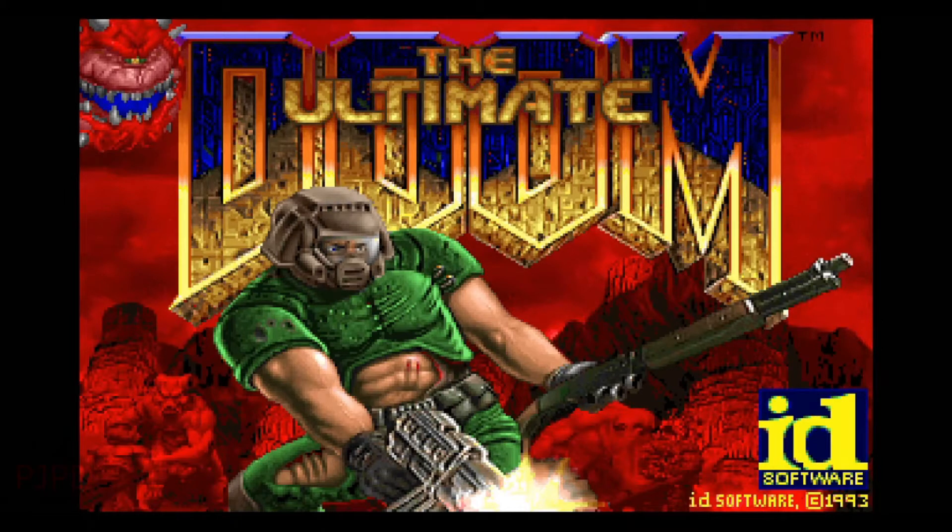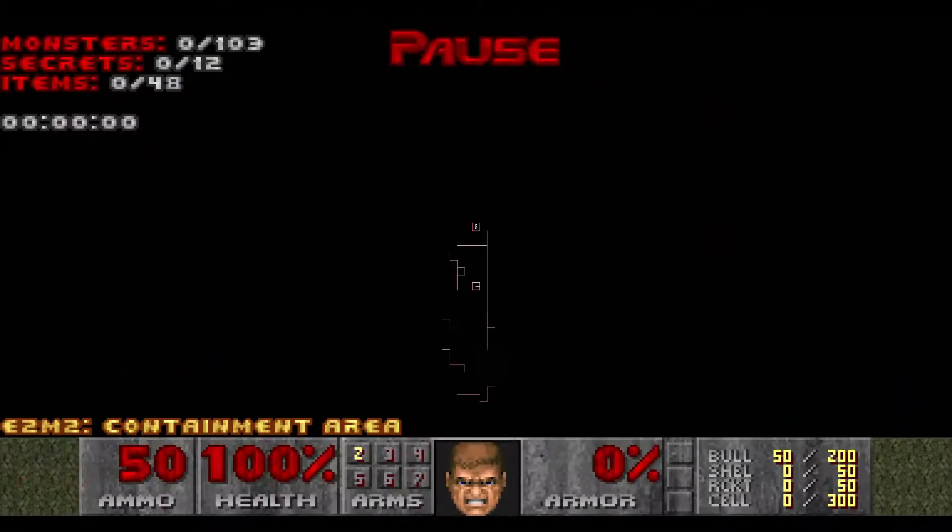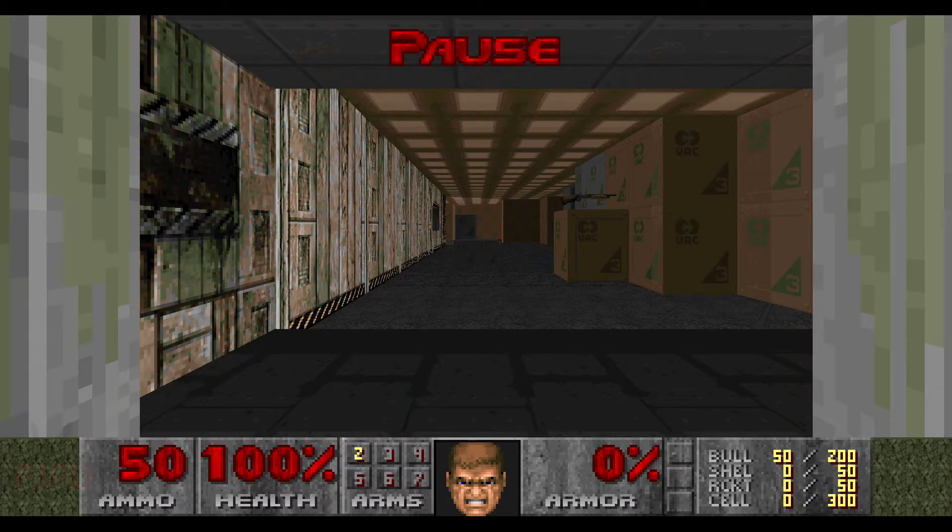Hello Doom fans and welcome to PJPlaysDoom. I'm Peter Hawes and today I'll be playing Episode 2 Mission 2 of Ultimate Doom on PRBoomPlus Complevel 3. This level scores 2 stars on my 5-star difficulty scale for a normal no damage completion, but in this video not only will I score the 103 monsters, 48 items and 12 secrets on this map while sustaining no damage whatsoever, I will also use only the Berserk Fist.